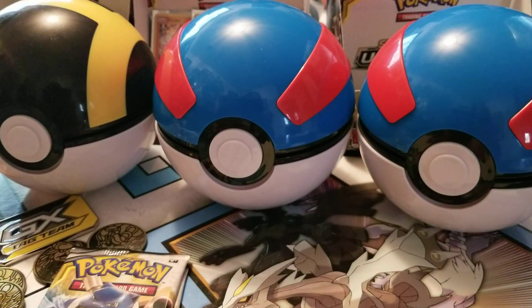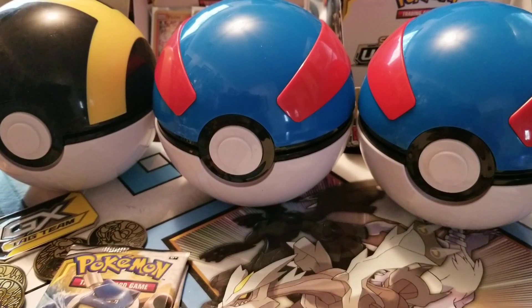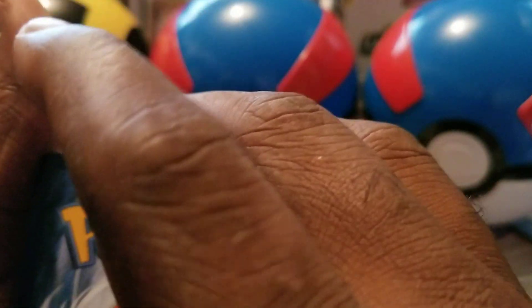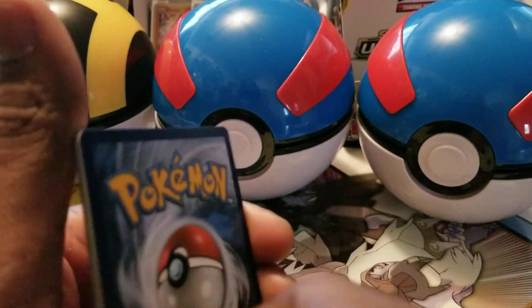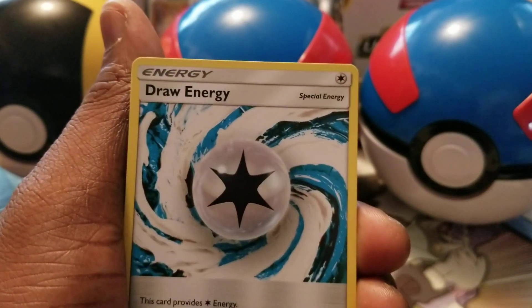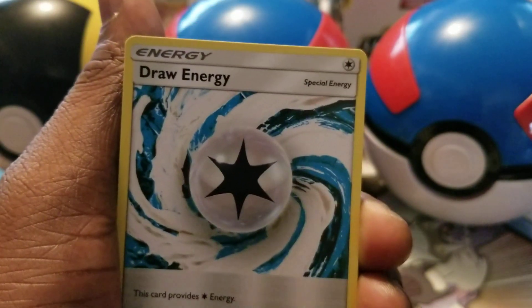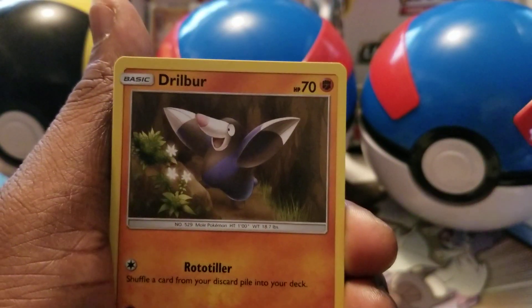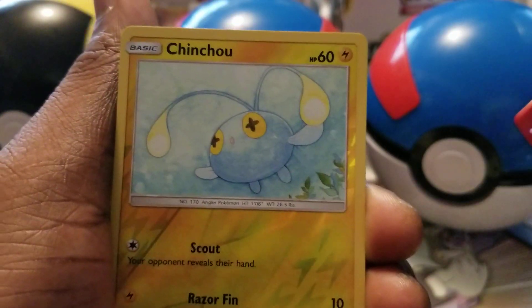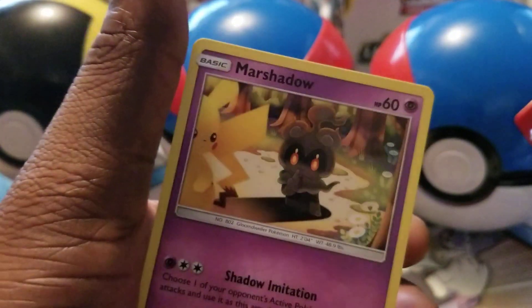This is like the fourth pack. The first two packs had that fire in them — Aloan Persian GX — and the Scoutland with the trainer. Poison, Fire, Hunter, Hunter, Hunter, Celio. Nice — energy card, Draw Energy, Cosmo, Gilbert, Eevee in the rain, Chen and another Marshshadow.